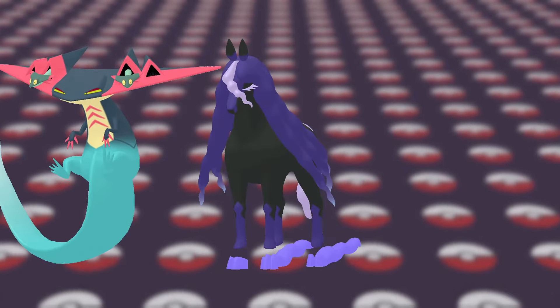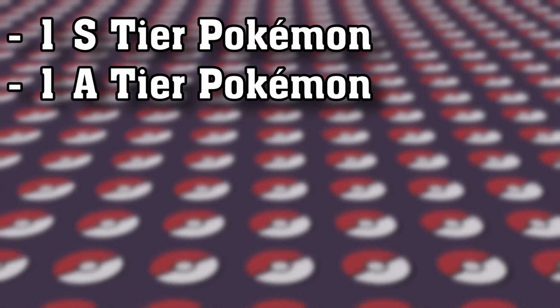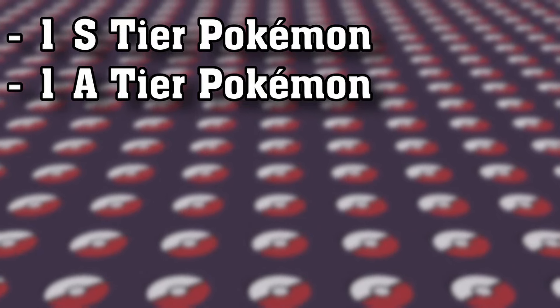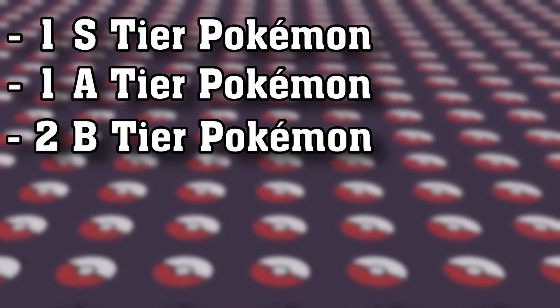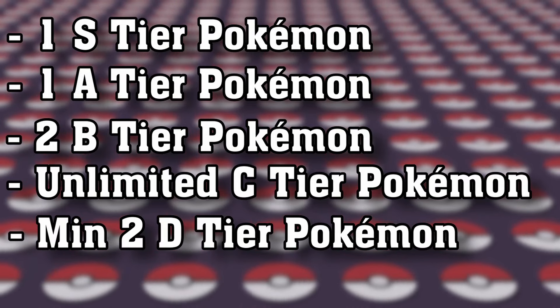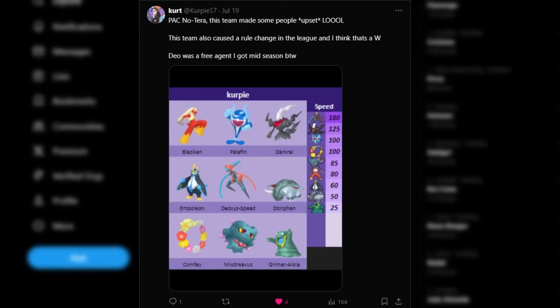Each coach could only draft one S-tier Pokémon — the best Pokémon overall — and we banned a lot of borderline broken Pokémon like Dragapult, Spectrier, and Zamazenta. After that, each coach could only take one A-tier Pokémon, two B-tier Pokémon, unlimited C-tier Pokémon, a minimum of two D-tier Pokémon, and a maximum of two E-tier Pokémon. These rules are mainly there to avoid people going super top-heavy with their drafts.